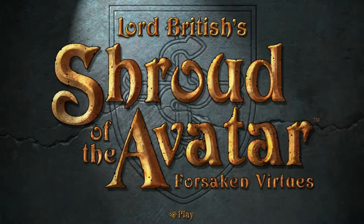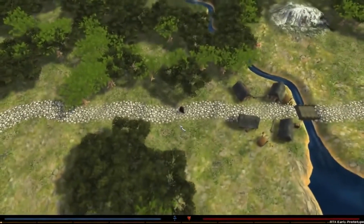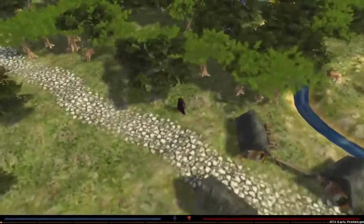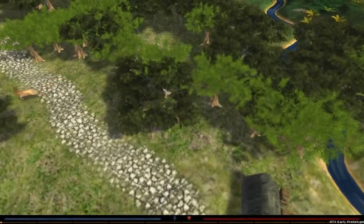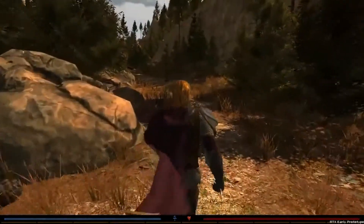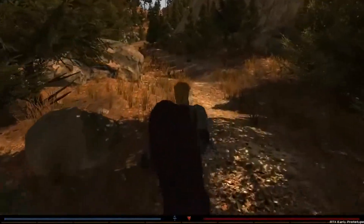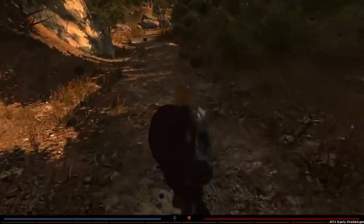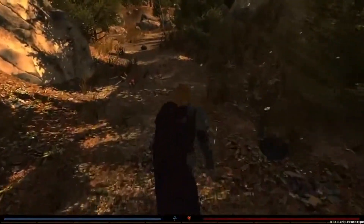When we start in Shroud of the Avatar, we're going to start outdoors on the overland map and go off exploring for adventure and resources — resources for crafting. As everyone familiar with our previous work in Ultima knows, professions beyond adventuring are very important to us. So we're going to go off into these woods and zoom down into a close-up view. Each of these zones is approximately a kilometer on a side, and now you can see we're running through the forest looking for some resources.